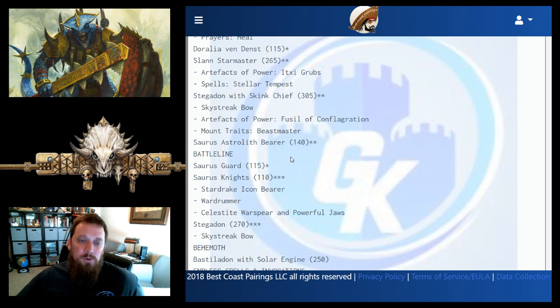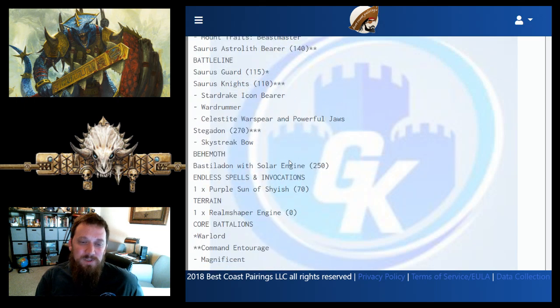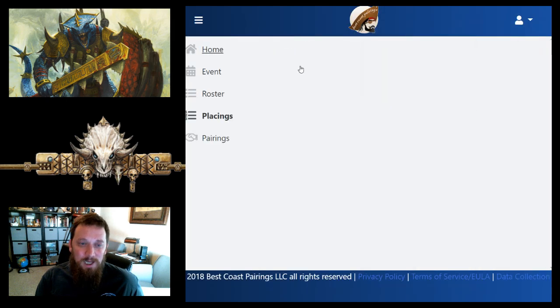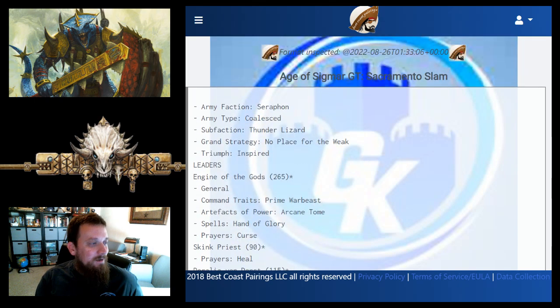Four monsters total here with great casting and a wizard hunter for tricks. Of course the Purple Sun just makes everything better. Great job John pulling in that five-and-oh score at the GT — awesome.